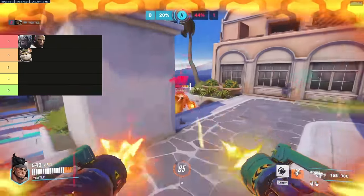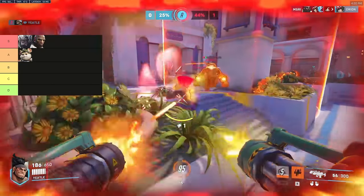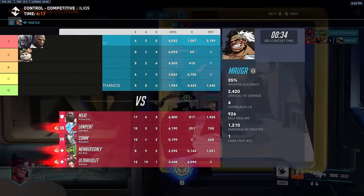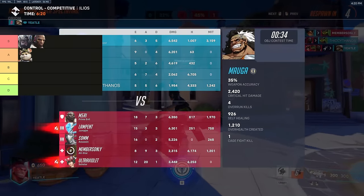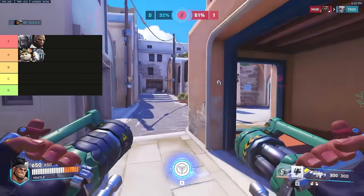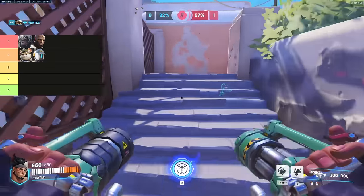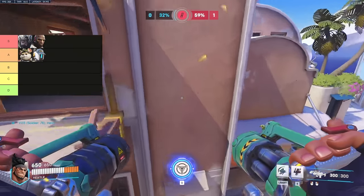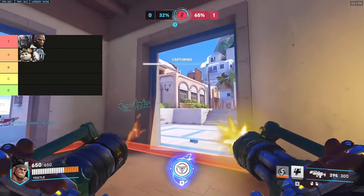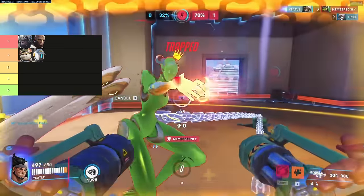Moving on to A tier, we got Wrecking Ball — another dive tank that doesn't really like to take tank battles, but he has a way better time just avoiding the Mauga altogether. He can even use Minefield inside Cage Fight, which is trading the worst tank ult for the best tank ult. But there's still the problem of Mauga just erasing his health. Next up is Bastion. People like to play Bastion against Mauga a lot, but generally he's not a good pick. Since his hitbox is so big, it's really easy to light him on fire and poke him from a distance. The best chance Bastion has is turret mode, but if he's unsupported, Mauga can win this 1v1 easy. A smarter Mauga would just avoid the turret form and kill the Bastion afterward.